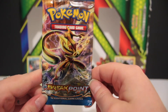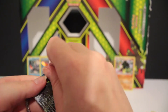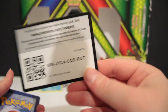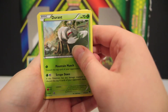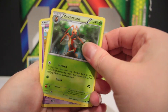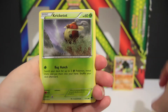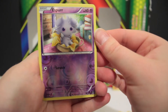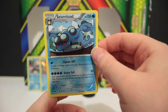The last pack of this whole box is a Breakpoint — I should have saved a Fates Collide, but maybe this is the lucky one. Let's take a look at what we've got. We have a Durant, a Luxio, Kricketune — I feel like these cards are bigger than the Fates Collide, does anyone else notice that? A Skorupi, Panchamp, Kricketot, Petilil, Drowzee. The reverse is an Espeon, and the final card is a regular rare — something I cannot pronounce and will not try.